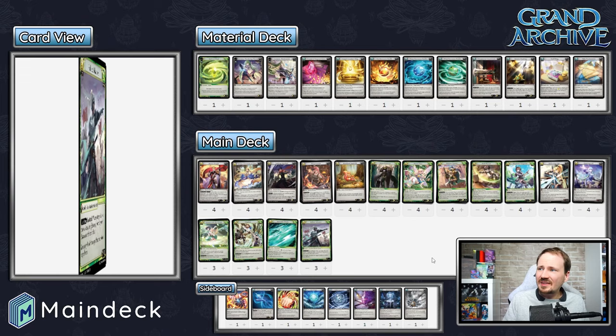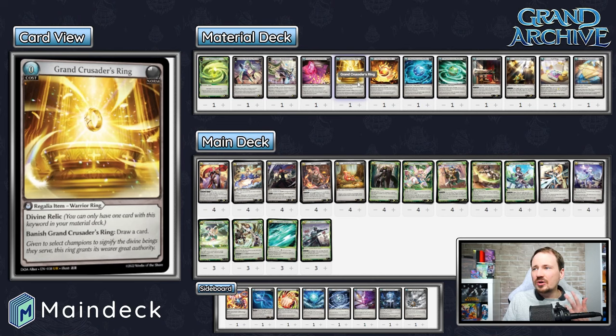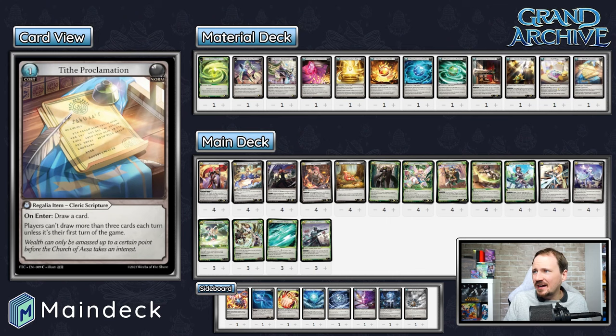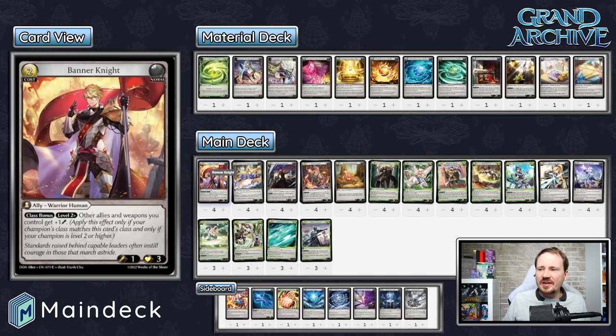In the material deck, it's running what a lot of aggro decks are doing — all three baubles on the main board, so you always have two rings each game: Grand Crusader Ring plus another card draw depending on what element your opponent is playing. Then some tech pieces: Tariff Ring in the aggro matchup, Tithe against Rai. The Crystal of Empowerment might look a little unusual, but it's cool for turning on Banner Knight when you're still on level one.